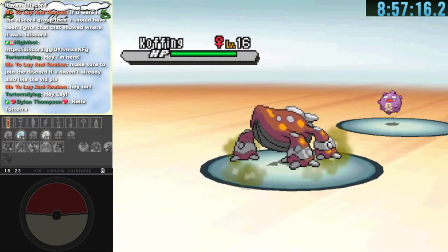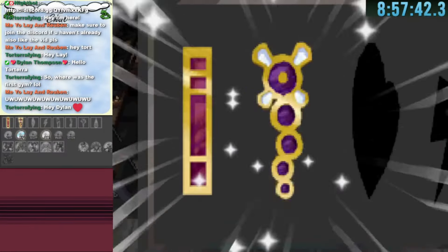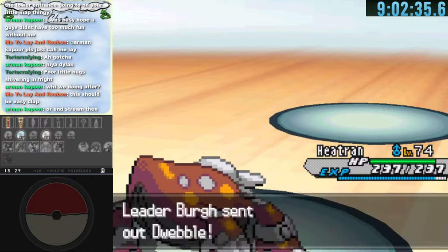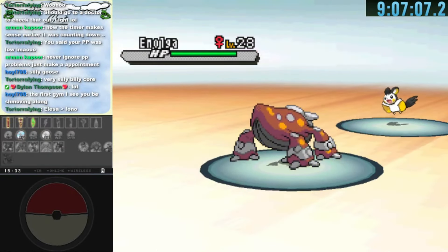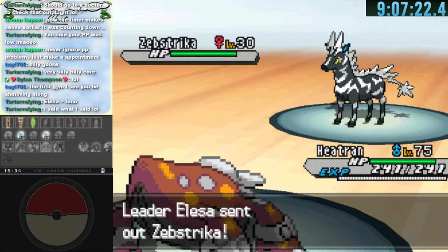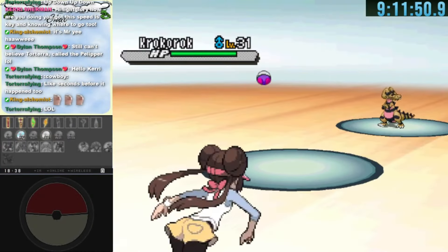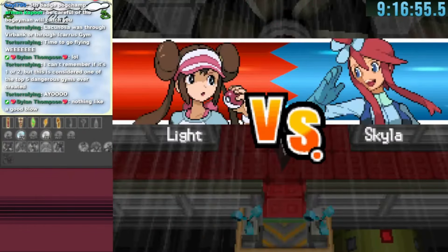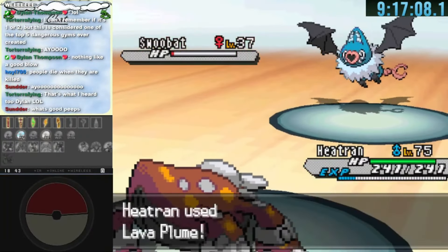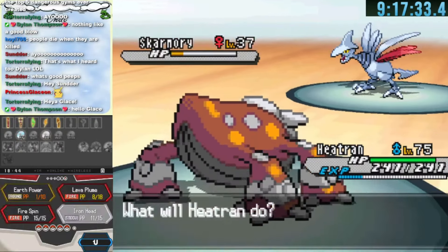The second gym badge from Roxie was easy — a couple of Lava Plumes from Heatran took down all her Pokemon. Burgh was the third gym leader and an easy sweep with Heatran against bug types, getting the Insect Badge. Elesa was similarly easy at low level. Clay the fifth gym leader was a bit trickier but Heatran still outsped and knocked out everything including Excadrill. Skyla's gym was also smooth — Heatran bodies the Swoobats, Swanna, and Skarmory, though Sturdy took a little longer.